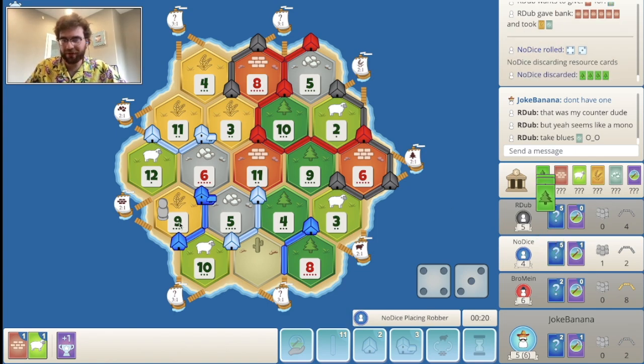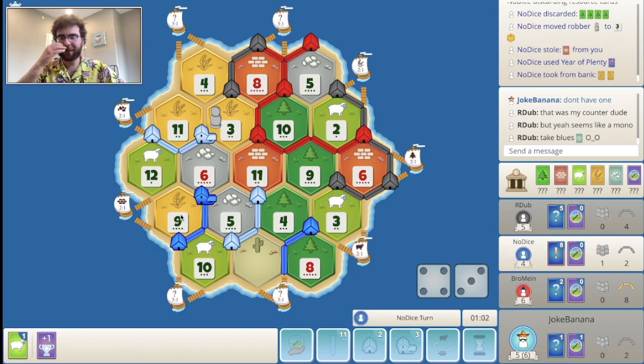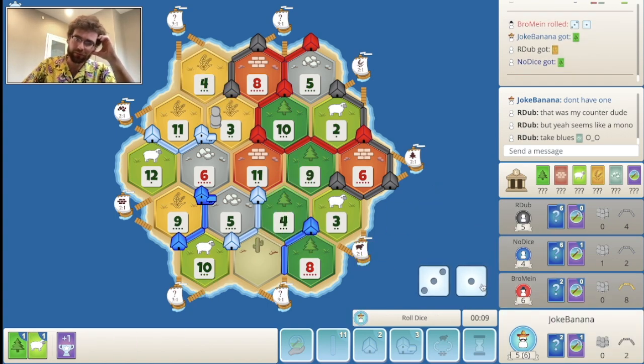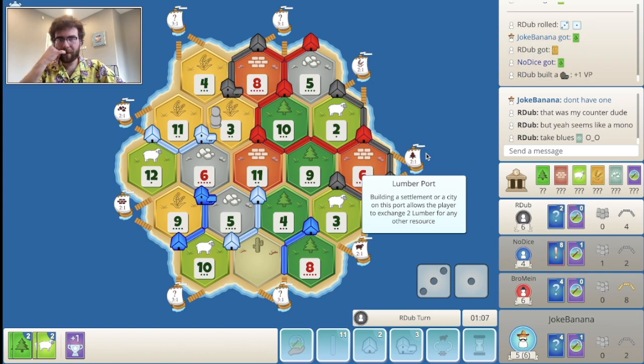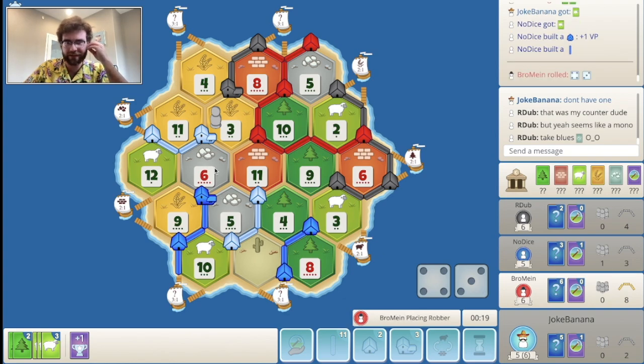Seven out for blue, but the bad thing is that opens up their nine, so that is not good. Hopefully we can get another seven to put it back there. Two wheat — that's a city for them. Never mind, that's a dev card for them, maybe two dev cards. Tempting, but no — I feel like we need the army. That's going to be the deciding factor for me this game. Big city for black. There's the three-for-one for blue — they're looking scary, especially if they can take road.